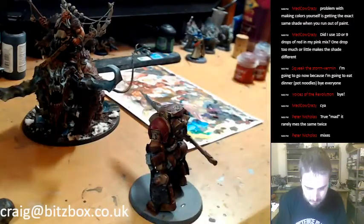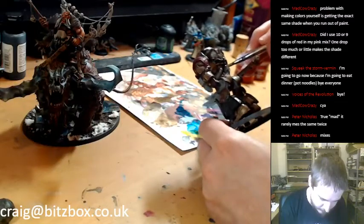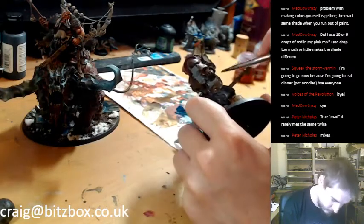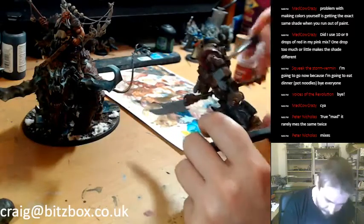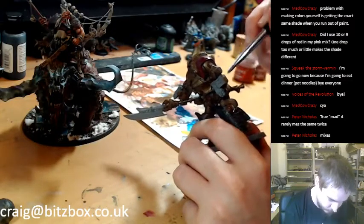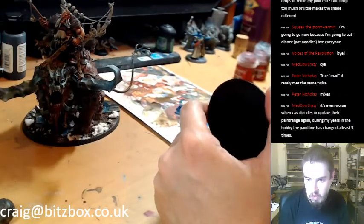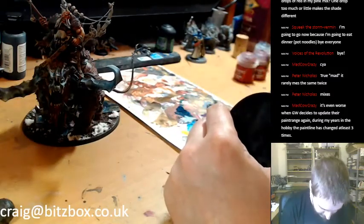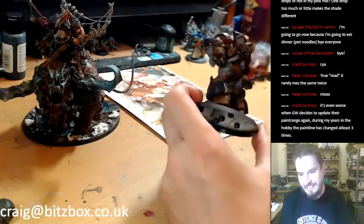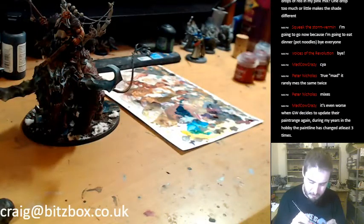I thought there was silver on the palette already but it's over there. I'm going to use pipe silver — it's quite a bright silver but I'll darken it down with Nuln Oil. It's even worse when GW decides to update their paint range again — during my years in the hobby it's changed at least three times. I've been through a couple of the changes. I have some of the old pots.